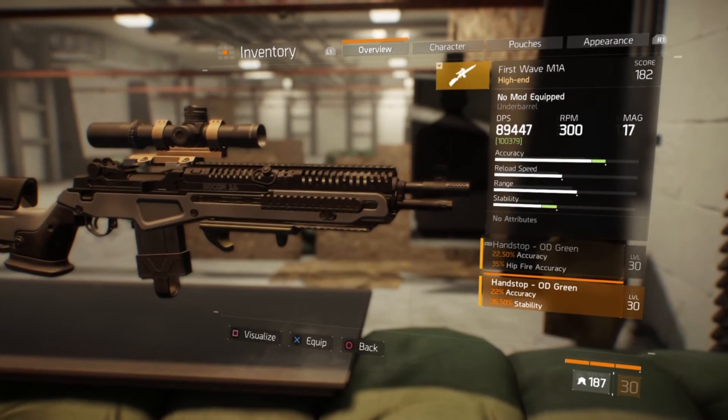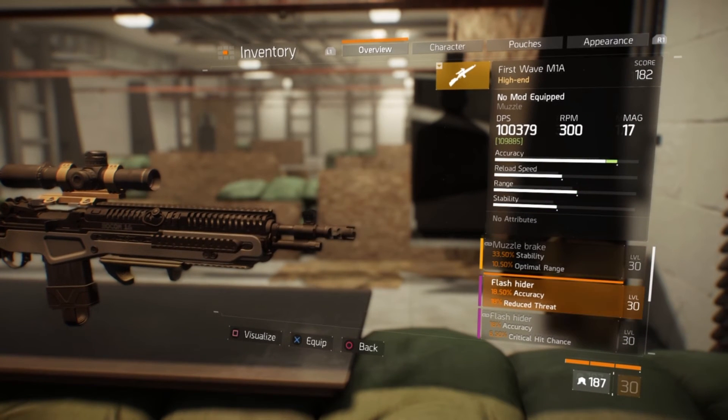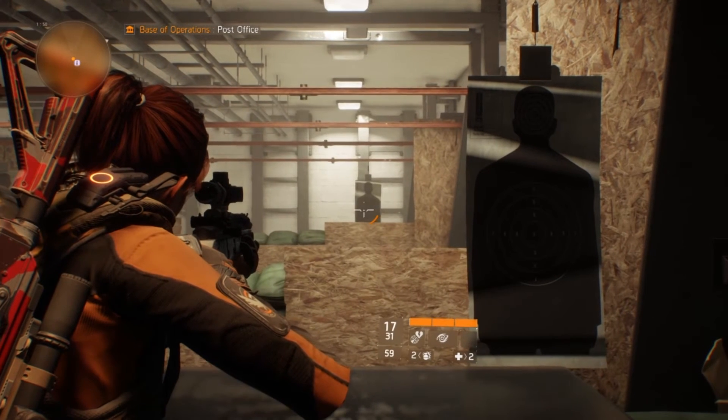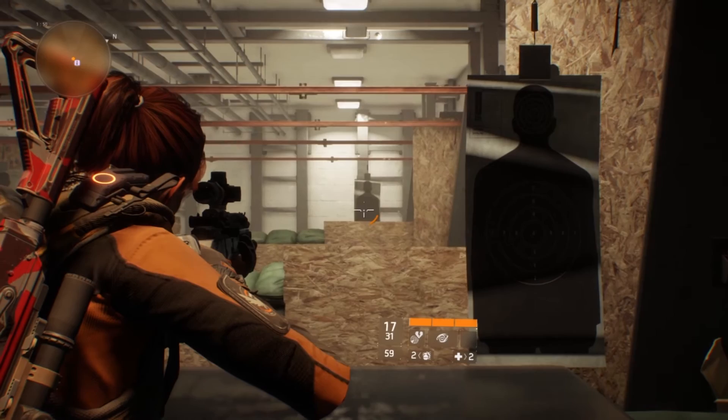After that I use this high end handstop which adds 22% accuracy and adds yet another buff to my stability with 36.50%, and again this buffs up my DPS a respectable amount. I also use this flash hider which gives me an 18.50% buff to accuracy and an 18% reduced threat. So I'll give you a look at some long range fire — again I will not fight the recoil, I'll just keep repeatedly pulling the trigger, and afterwards I will fight the recoil.